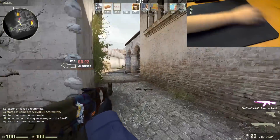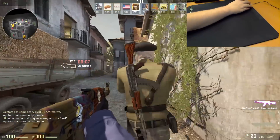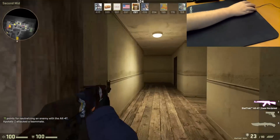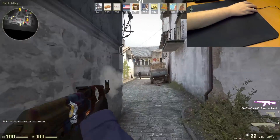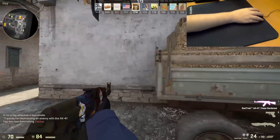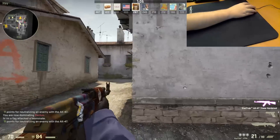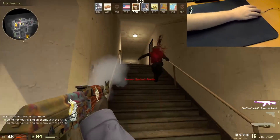The first thing to understand about sensitivity and mouse settings is DPI versus sensitivity. There are many schools of thought on this subject, so I'm just going to say what we know. DPI stands for dots per inch — it's how many pixels the crosshair moves on screen for how far you move the mouse on the mousepad. Sensitivity is a variable inside of Counter-Strike itself. The best way to describe it is that DPI is determined by the hardware of the mouse, where sensitivity is determined by the software of the game.